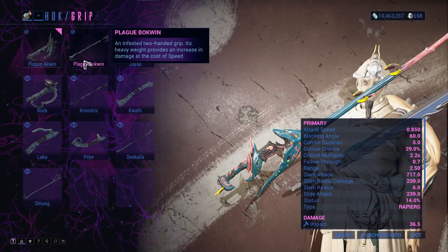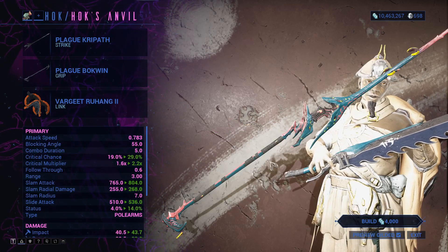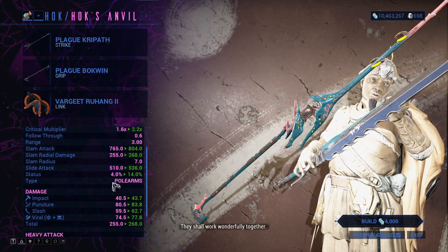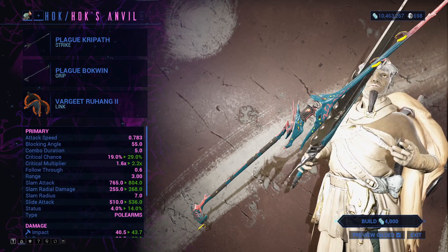With the Plague Kripath you can make either a Rapier with 2.5 meters range, or a Polearm with a 3 meter range. Both of these are good options with good stances, though the Polearm is better for dealing with large groups of enemies, and the Rapier is more focused on a single enemy.